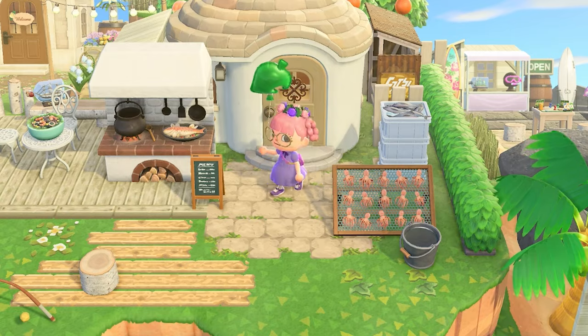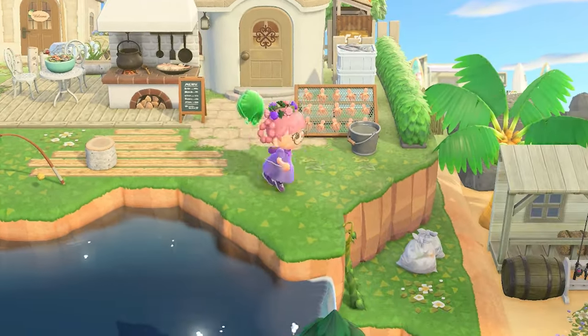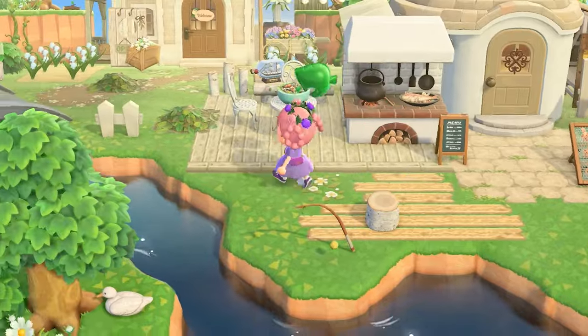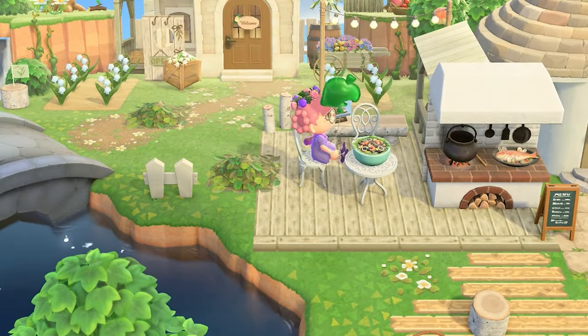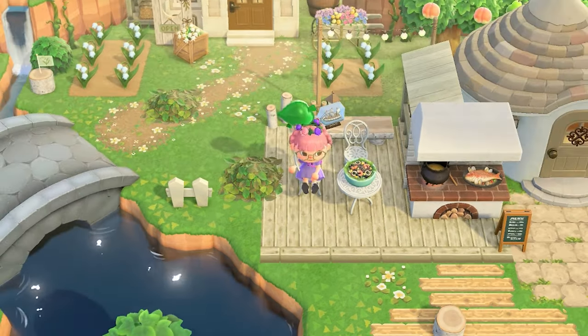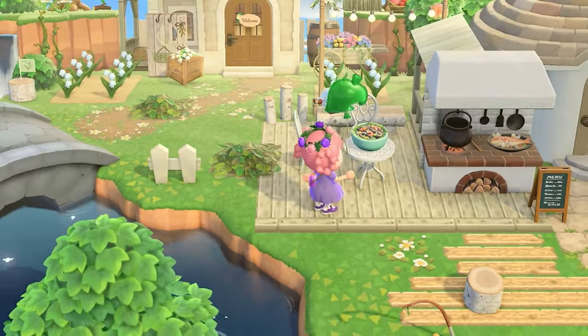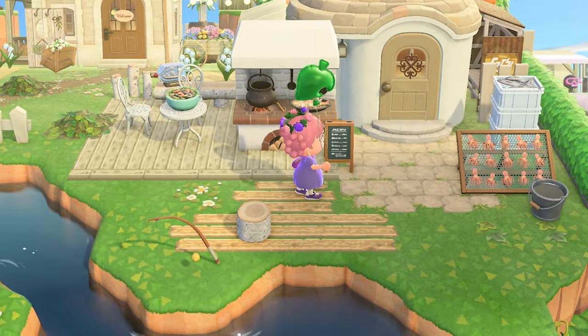He's got his own little business — he's a little girl boss running his own restaurant, I love that for him. I always feel like I have to make my villagers have a proper house and not a restaurant or business, but it's honestly so much more fun when you go in their house and it's like they own something. I'm trying to decide — the one villager house I'm not done with on my town is Zucker, and I'm thinking maybe he could have a little sushi bar.